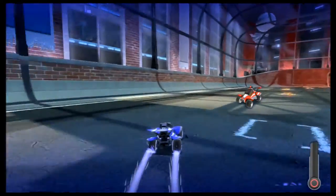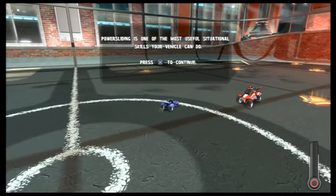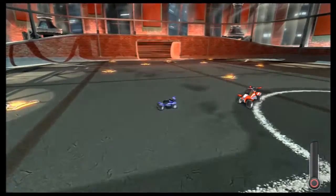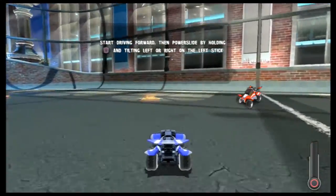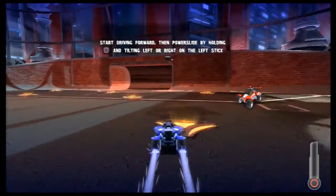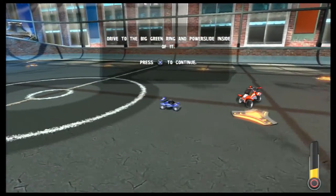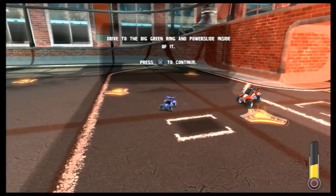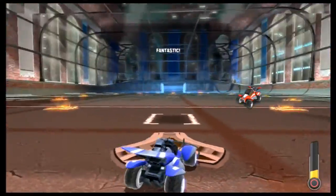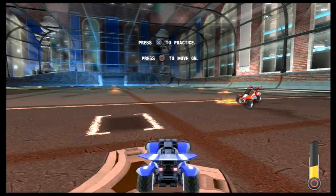We just went supersonic - BAM! Power sliding is one of the most useful situational skills your vehicle can do. So let's get some boost first, then we can go and brake right here - fantastic! Drive to the big green ring and power slide in front of it - inside of it. And yes, I know I am good at this. We can move on.